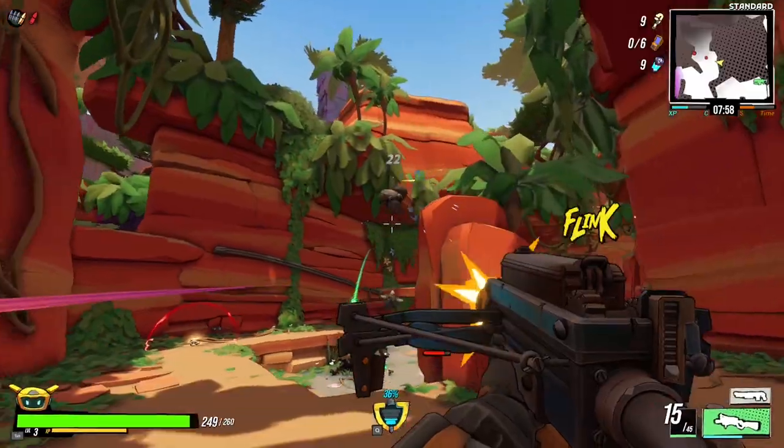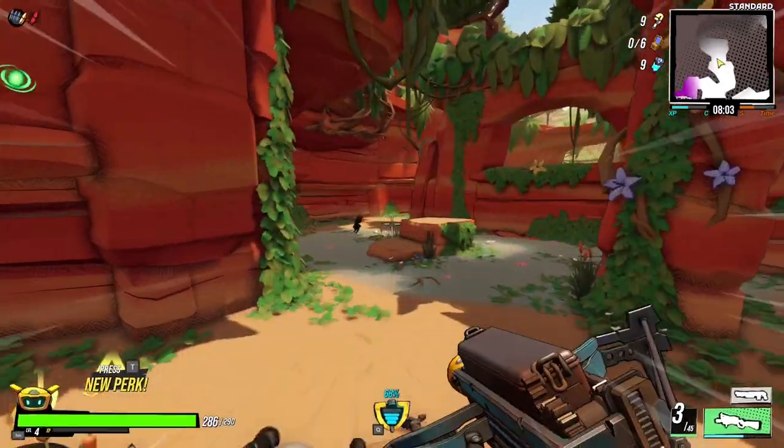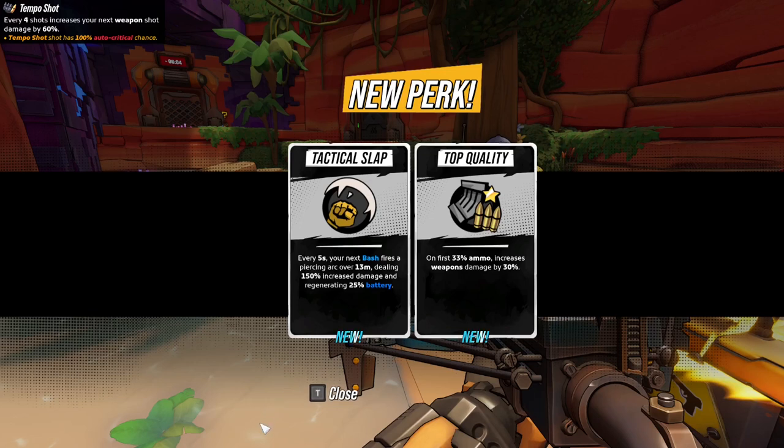The combat feels great with enough variety to fit most playstyles. Shoot, stab, or stomp on enough bad bots and you will gain a level. Leveling up will increase your max health, damage, and provide you with perk options. These perk options can power up your main ability, secondary ability, gun damage, or defense.